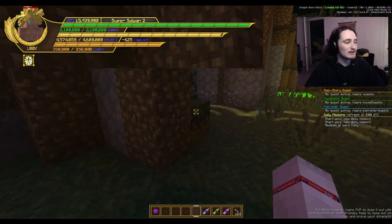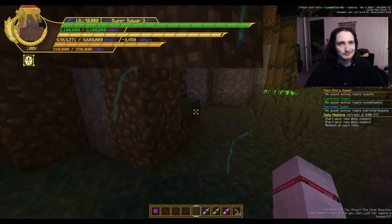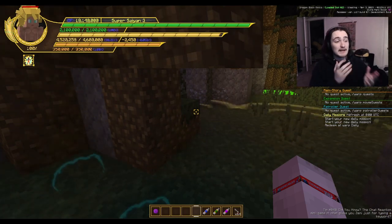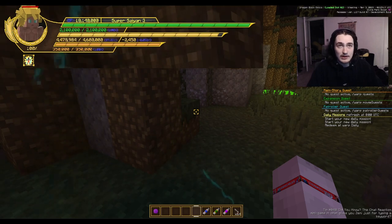Going into Super Saiyan 3 — same visual style. You might also notice the release bar right below my character is being colored based on my form color, as well as my energy bar. You can toggle both of those off. Now going into Super Saiyan 4.